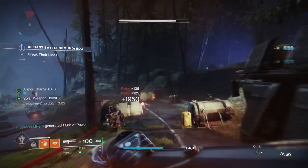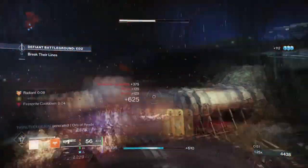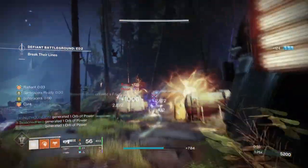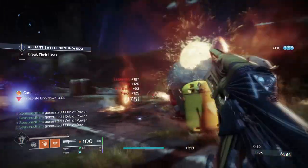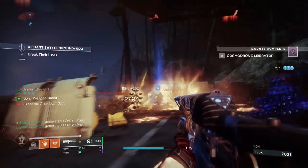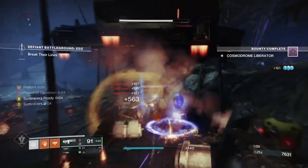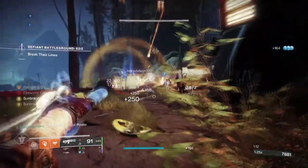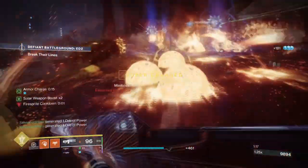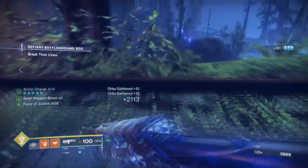Overall, the Solar Grenade Sunbracer build is one of the most common and strongest solar builds to main, right after the Starfire Protocol Fusion Grenade build, and it's no joke. With how easy it is to proc Sunbracers time after time, they have slightly benefited from the new mods update as they have more freedom in terms of what mods and items players want to use. Although elemental wells are no more, armor charges have replaced them and made them easier to use and proc within the safety of the user's area. This in many ways allows users to use the build in most endgame content — such as Master or even GM content — which before it never really had the ability to do so.